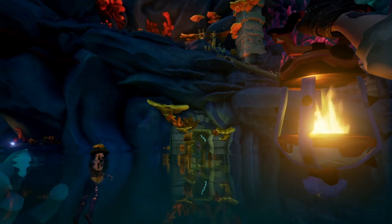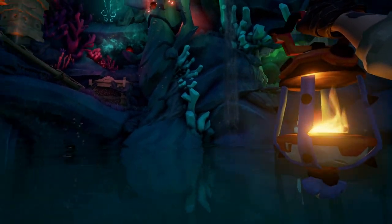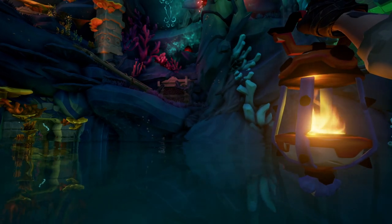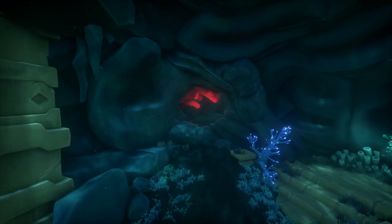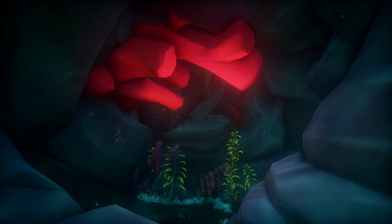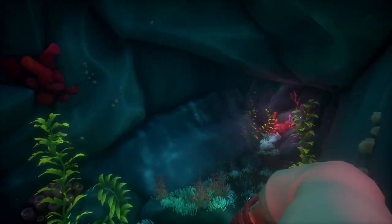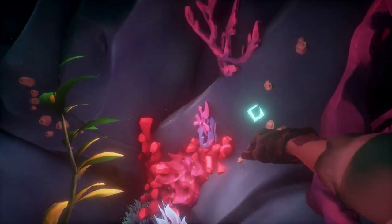Just like the first one, more doors are going to open and more sirens are going to appear — you're going to need to kill them, and then you'll get to the next puzzle. Once you've completed that and killed the sirens, you're going to swim back down and a new pathway has opened. Look for this bright red coral and swim towards this lever — the stone.